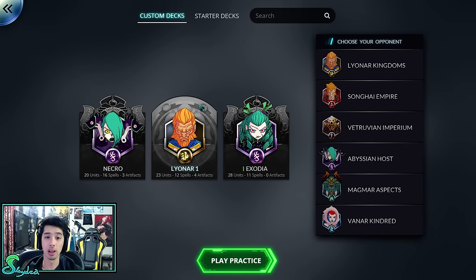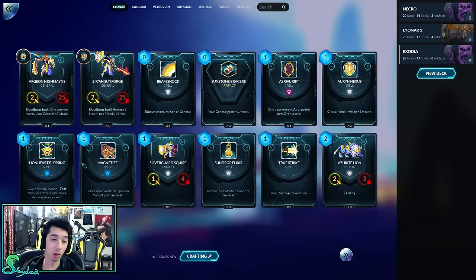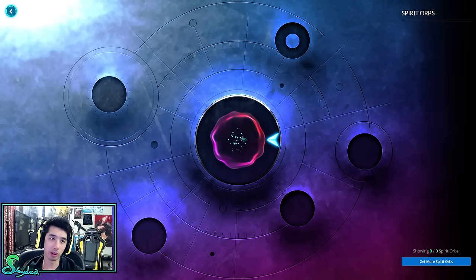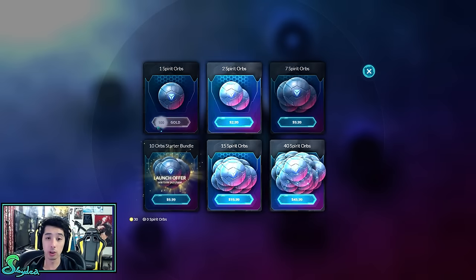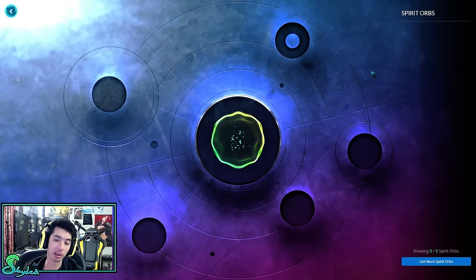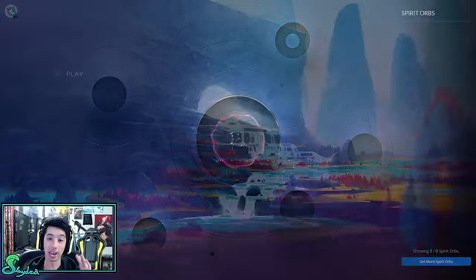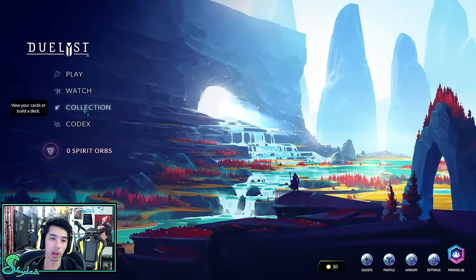When you guys first start out, you'll have no decks, but you'll get all six decks at the very beginning, and then you'll unlock other cards by playing. Before you guys ask if this is a pay-to-win game — don't worry. Let me show you the Spirit Orbs. They're 100 gold. You can pay real money, but it's not going to be a super pay-to-win game. You'll have to play a little bit — by a little bit I mean a lot — but the game's awesome, so don't worry. You open it up and you just get cards. There is rarity in it, but we'll go over that in the collection.